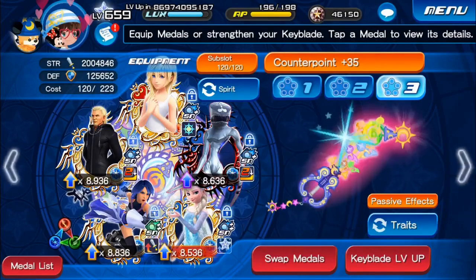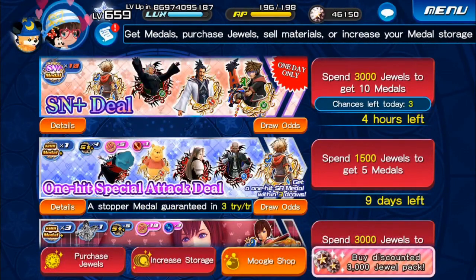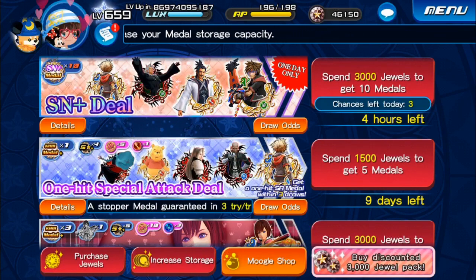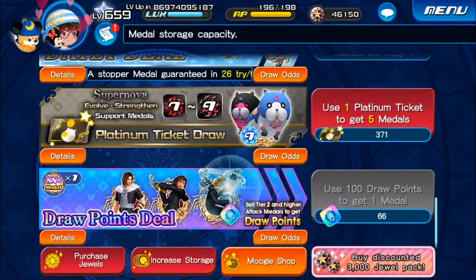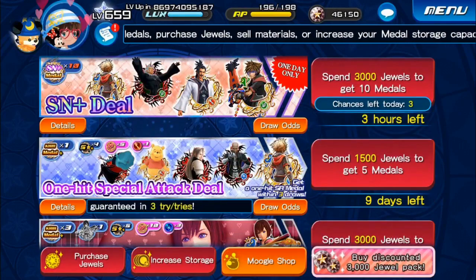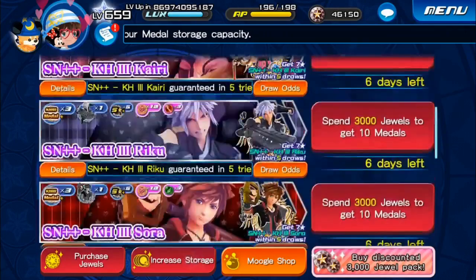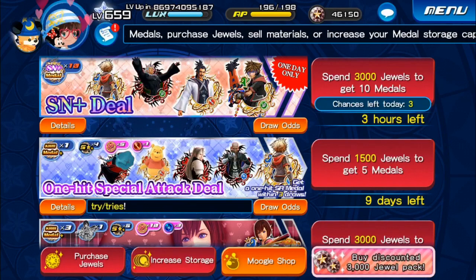Another good thing about all the metals being Tier 8 or higher is that if your Keyblade is already fully decked out with Tier 9 and Tier 10 sub-slots, any Tier 8s you get can be sold for draw points. Theoretically, if you got all Tier 10s from this banner and didn't need any of them, you could sell all of them and then pull from the draw points banner. Selling 10 Tier 10s — not really advisable, but just theoretical — you could pull for an additional one and potentially get something else you want. So it's really good to know the tiers of the metals in the banner, since that's good for sub-slots and for draw points.